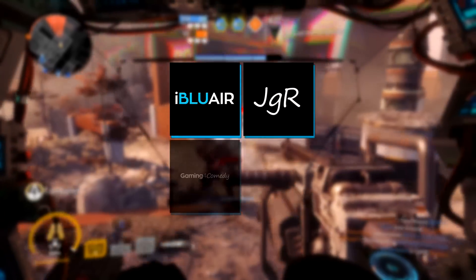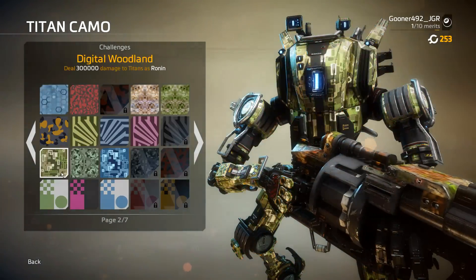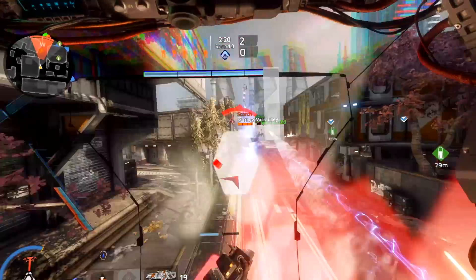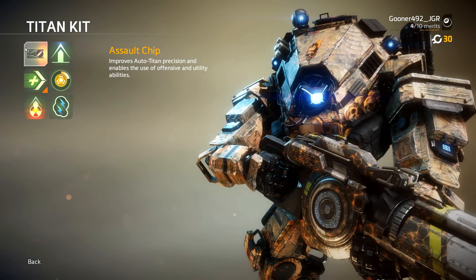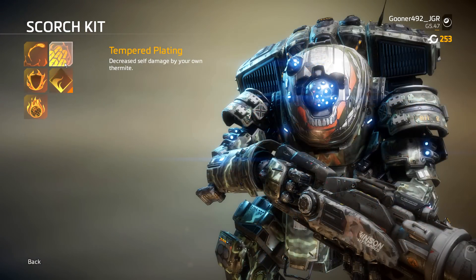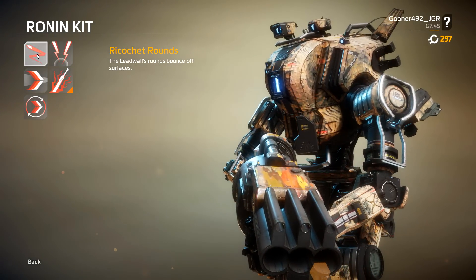A true warrior knows their strengths as well as their weaknesses and how to get around them. A true warrior also has a good sense of fashion. In Titanfall 2, players have the option to augment the way their character plays and the way they look. In the case of the Titans, there are currently six Universal Titan kits and five Titan specific kits to choose from, each with varying degrees of functionality and practicality. Today we're going to talk about the one true warrior, Ronin and his specific kits.